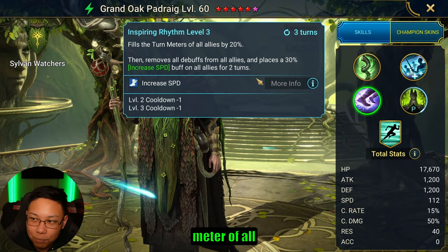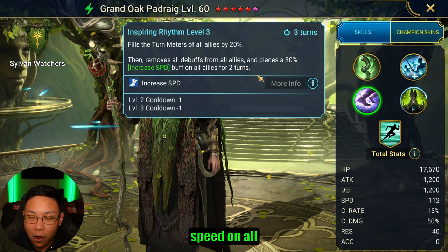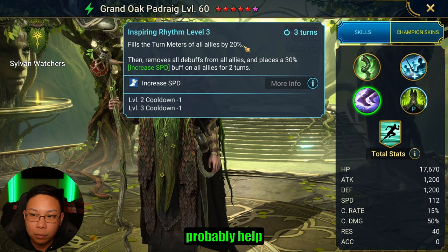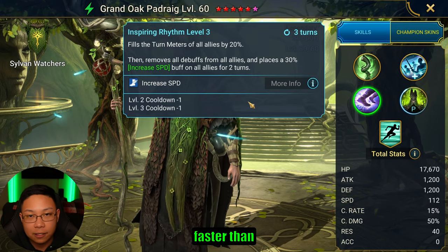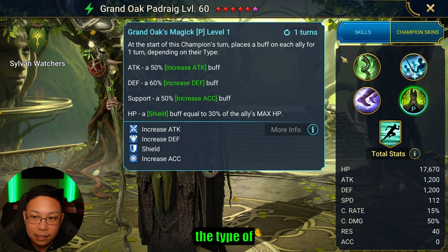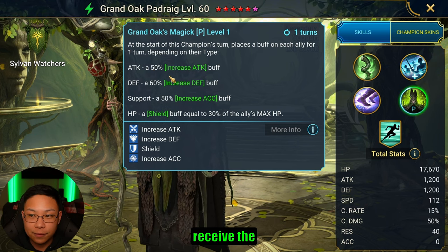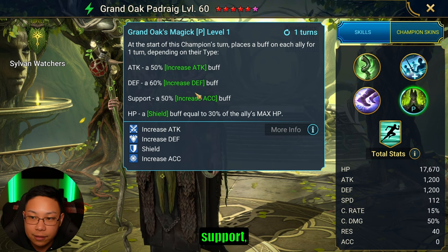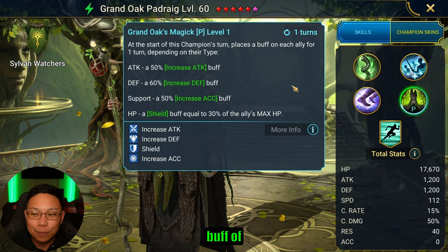His A3 fills the turn meter of all allies by 20%, removes all debuffs from all allies, and places increased speed on all allies for two turns. I believe this champion will also help in the Dark Fey with the turn meter fill and increased speed so you're going faster than the Dark Fey. His passive — effectively every turn he takes — gives a buff based on champion type: attack champions get big increased attack, defense champions get big increased defense, support gets increased accuracy, and HP champions get a shield buff. So no matter what, every ally is receiving a buff of some sort.